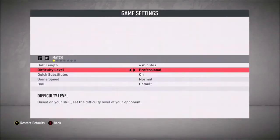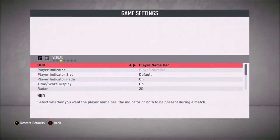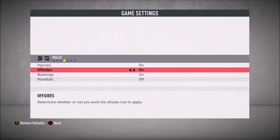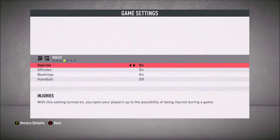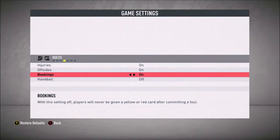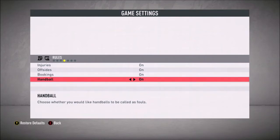You'll have all these little tabs and I'm just going to go through them all. It's like audio and gameplay customization, but you want to go into Rules. You have injuries and offsides and that, so if you want to fix them up you can, but if handball is off you want to turn it on, so you flick it on.